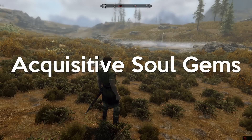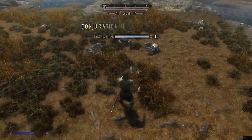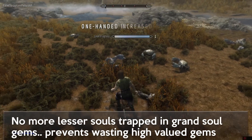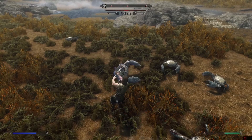Next is Acquisitive Soul Gems — super straightforward. This mod makes it so you cannot soul trap a soul into a gem that is larger than it, so you can't get a lesser soul put into a grand gem. This is painful if you've ever played a character that relies on soul trapping. That one-line description says it all — this mod averts so much frustration.